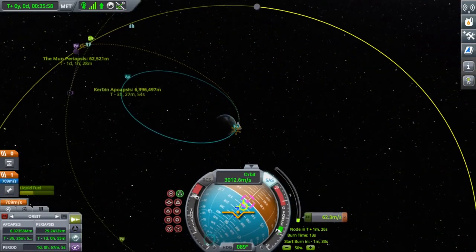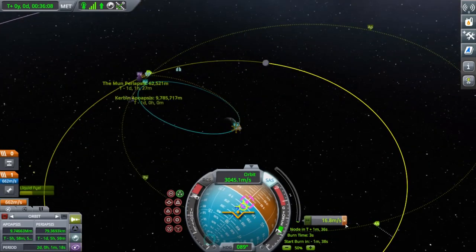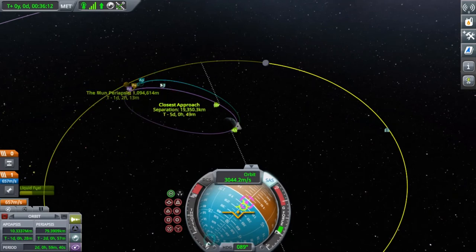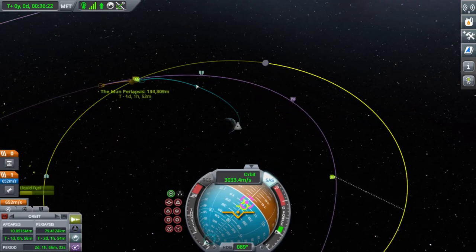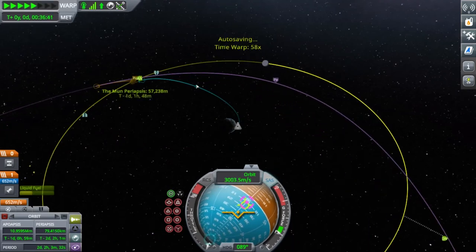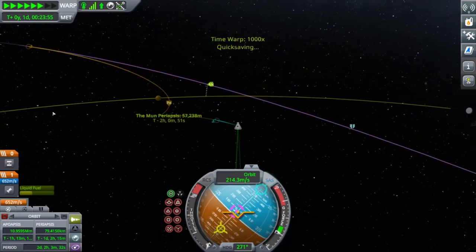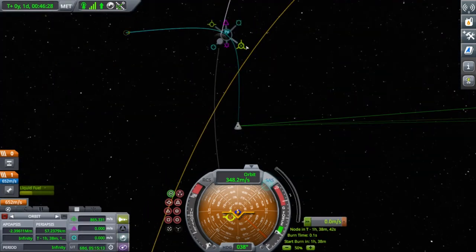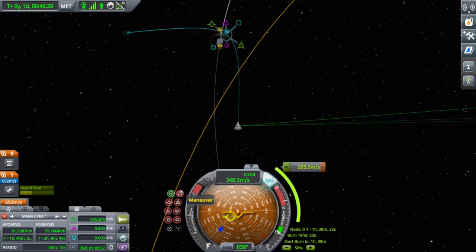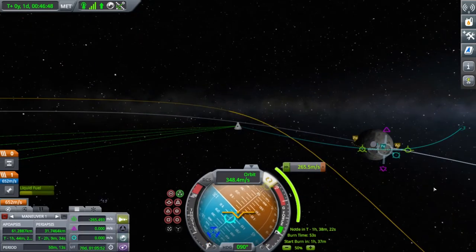And we have hit 3,000 meters per second. We can keep going to the moon. This is in a new save where at first I was going to go to Jool and put a big space station around Jool, but it was just too hard — Jool is too far for a big space station. Then I decided to go to Dres, but I already have a space station at Dres, so I decided to just go to the moon, because the moon is easy but it's cool.